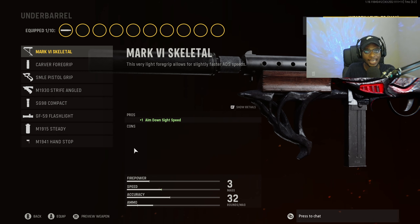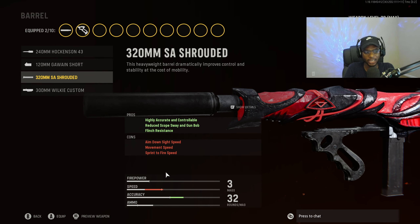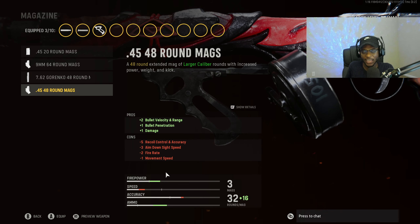For the underbarrel, same as the Marco, we are going to put on the SMLE pistol grip for increased sprint to fire speed and hip fire accuracy — bumping up that close range lethality while still being usable at longer ranges. For the barrel, we are going to run the 320mm SA Shrouded Barrel, a mandatory attachment on the Wellgun for longer range use, giving us highly accurate controllable, reduced scope swing, gun bob, and flinch resistance.